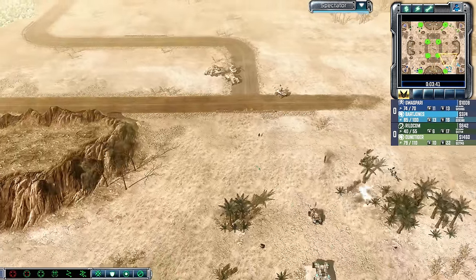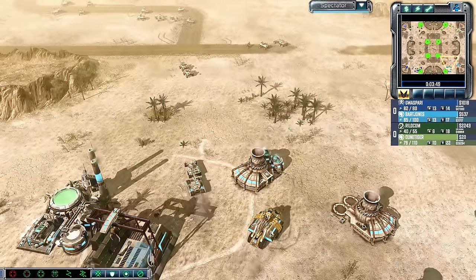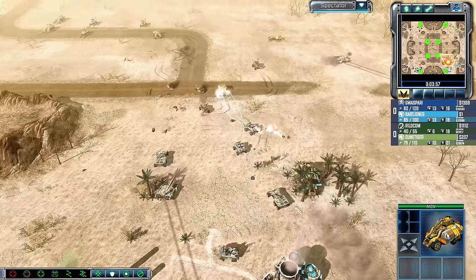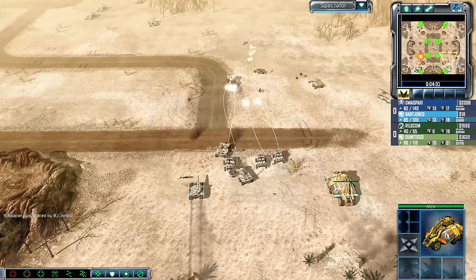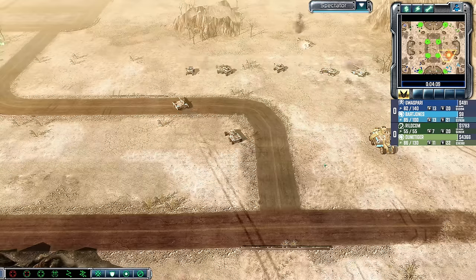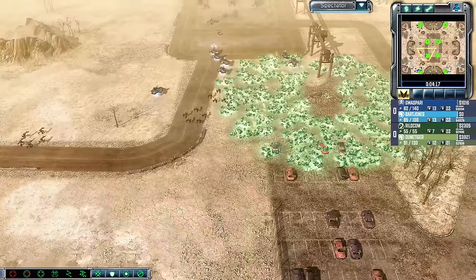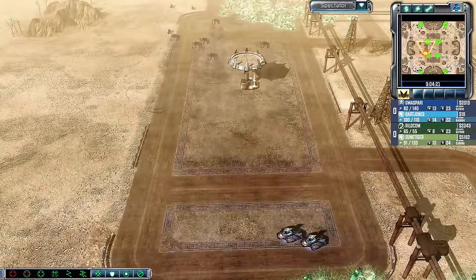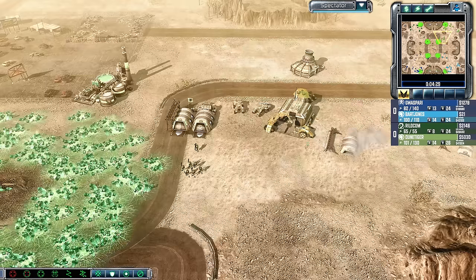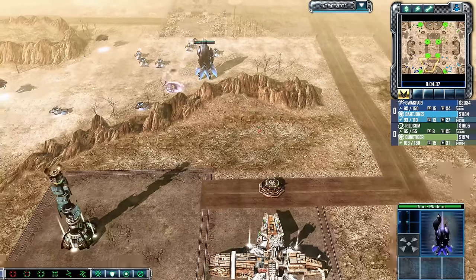The Black Hand Squad adds even more punch to the engineer-denying play in the middle. This MCV could take a couple of shots and might be in the danger zone — we'll see if Bart Jones can keep it safe. Doontiger is going to be forced to back off. Meanwhile, Guaspari is moving into the middle of the map. These engineers have been denied, and Doontiger has actually grabbed those Tibspikes — he is locked and loaded with four Tibspikes in a 2v2. That is almost unheard of, and represents so much income every minute that goes by.